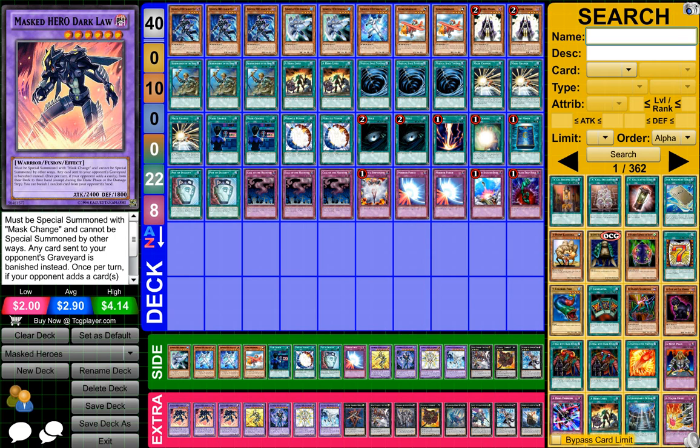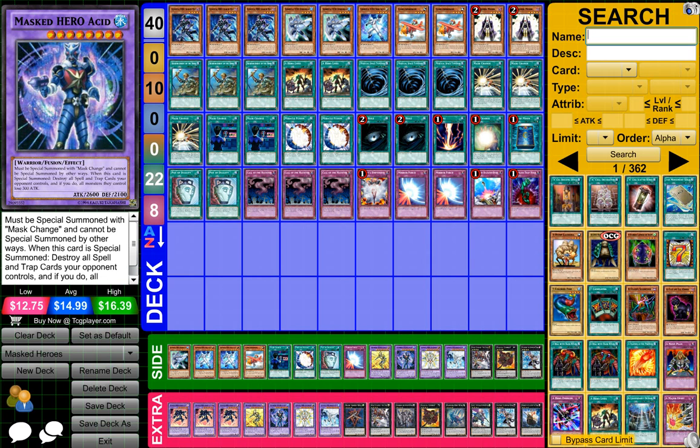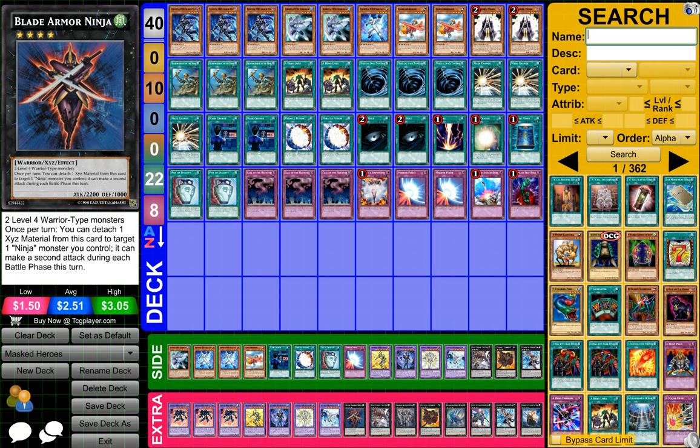For my Extra Deck, what I have is 3 Masked Hero Dark Law, 1 Masked Hero Koga, 1 Masked Hero Acid, 1 Masked Hero The Shining, 1 Elemental Hero Absolute Zero, and 1 Blade Armor Ninja.